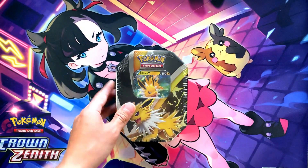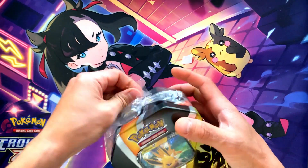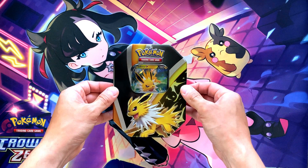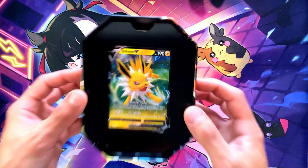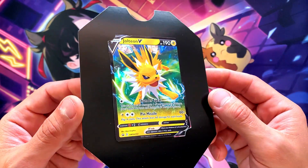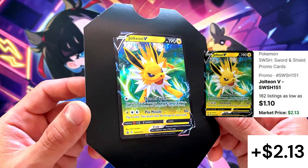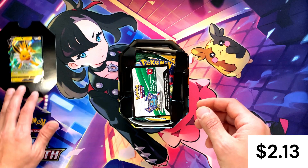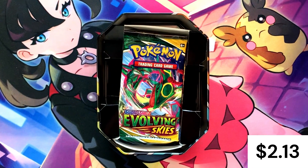Without further ado, let's get this open and see if we have the same pack selection as in the Flareon tin. I want to say yes, because I got them from the same distributor and they both say 2021 on the back. First and foremost, there's a little dust in there. Let's take out this beautiful promo card — oh yeah, gorgeous. I used to draw Jolteon from Base Set when I was younger and the art has just not gotten any worse, that's for sure. We've got the code card, we're going to save that for a future giveaway.